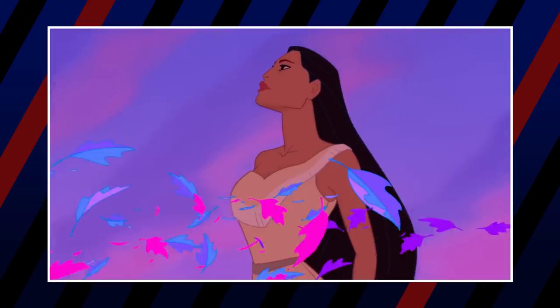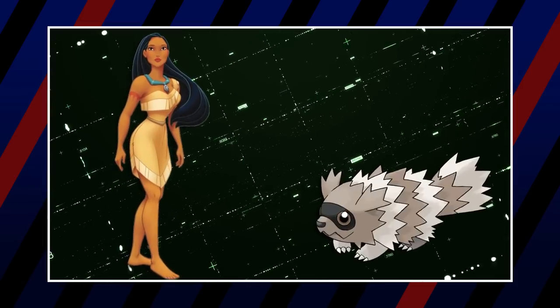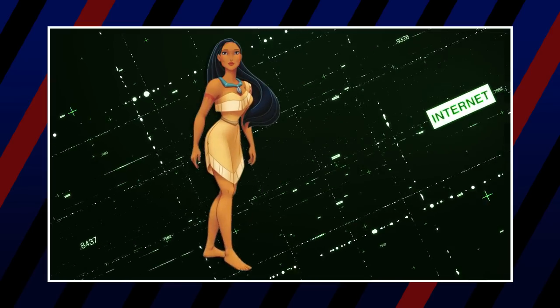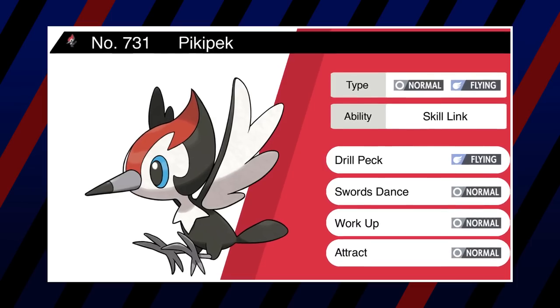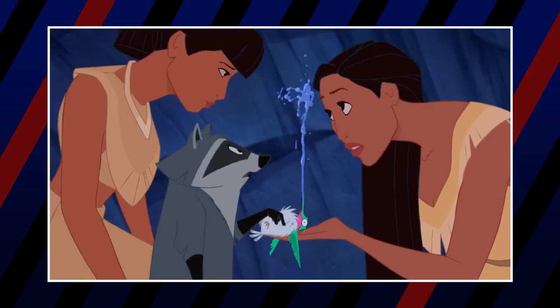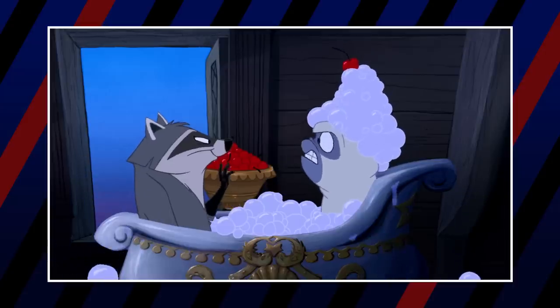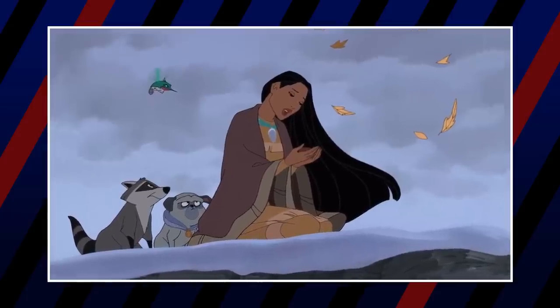Next is Pocahontas. It was simple to put together her team because she has many animal companions. First is Zigzagoon, chosen to represent Meeko, Pocahontas' pet raccoon — a mischievous little critter happy to help. Her next Pokémon is Pikipek, the closest the Pokémon games have to a hummingbird, representing Flit — a small and feisty hummingbird who has a rivalry with Meeko. Her third Pokémon is Snubbull, representing Percy, Ratcliffe's dog that Pocahontas ends up adopting in the second film.